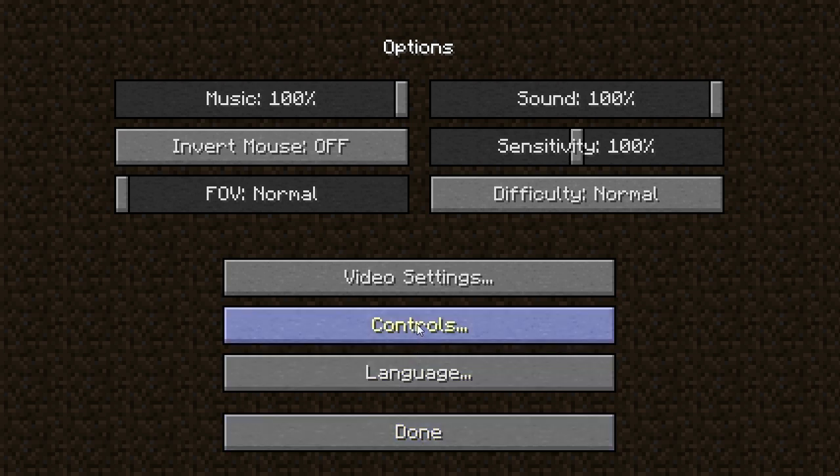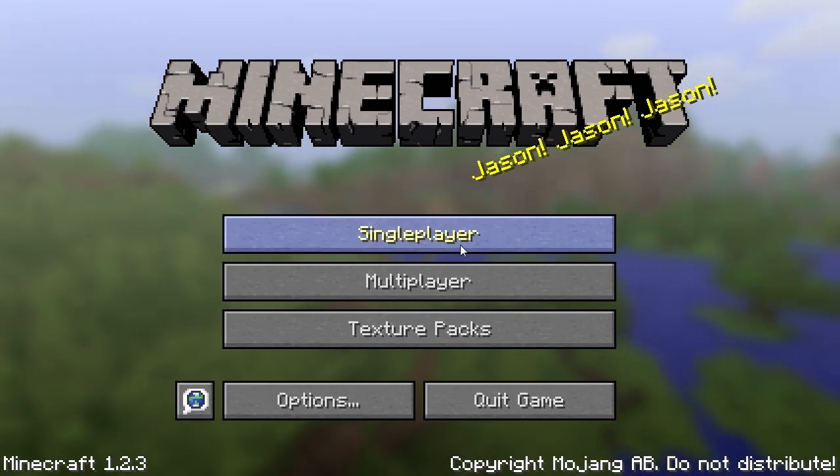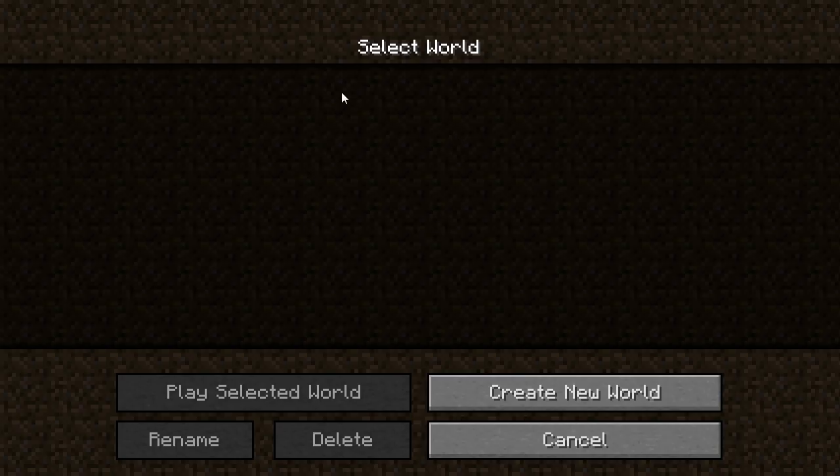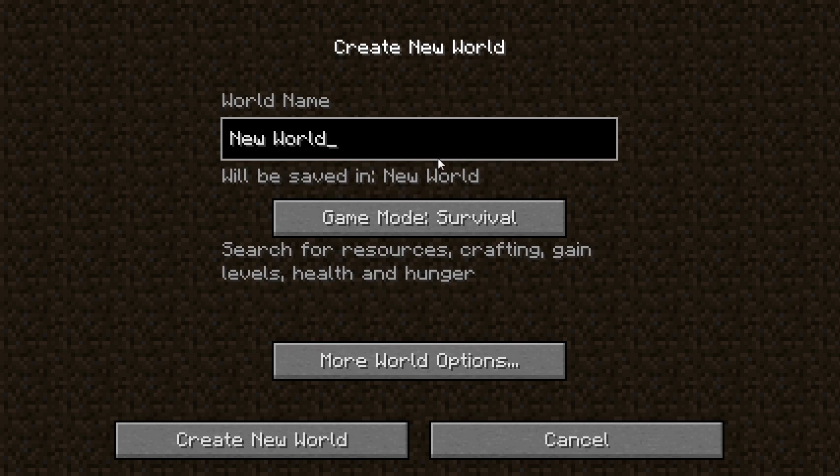The controls I'll talk you through as we go, but the first thing you want to do is select single player, and then you'll notice here this is where your list of worlds will be. As you can see here I've got nothing because I haven't got any worlds saved, so let's start by creating a new world. Click create new world, and it will come up with a world name — you can name this whatever you want. It's good to give it a memorable name just in case you decide on creating loads of worlds. For this one I'm just going to call it Tutorial.